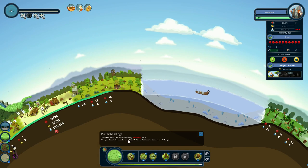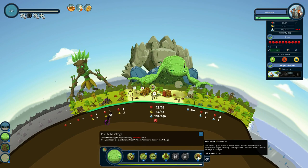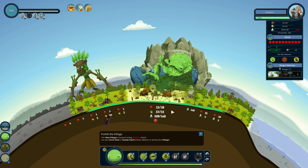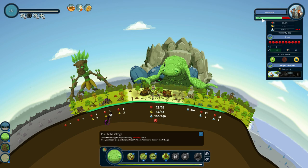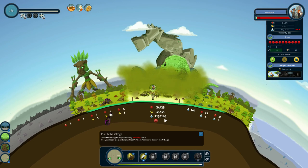This new village is beyond saving — destroy them. Use your rock giant or swamp giant's attack abilities to destroy the village. Swamp giant is number 2 — we can use a muck bomb! That's causing damage to the building. Let's use the rock giant also — he can do an earthquake. Lameport has been destroyed. Stupid humans!